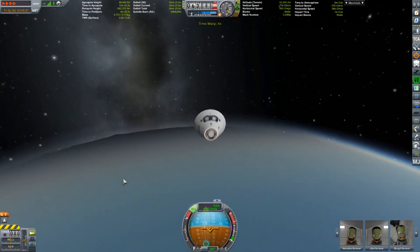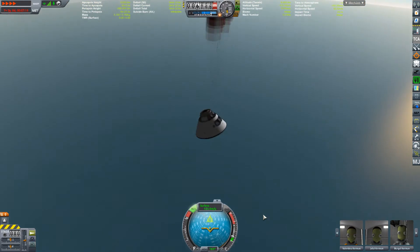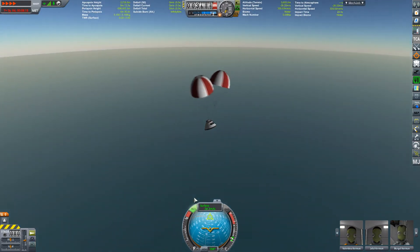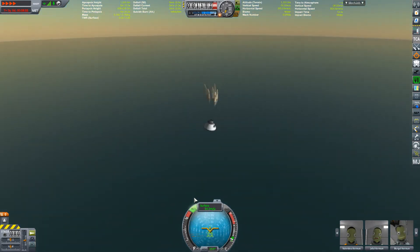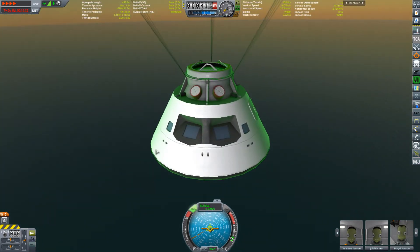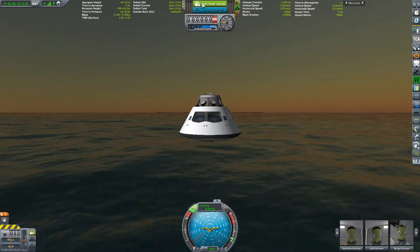And then the Orion module — this has its own drogue chutes and main parachutes. So there are the drogue chutes. This is just a brilliant mod: low parts, nice and easy to run for anybody. It doesn't require much — you don't really need to use stock with the exception of legs. I use a couple of stock engines on mine. That's just the inside of this particular one.